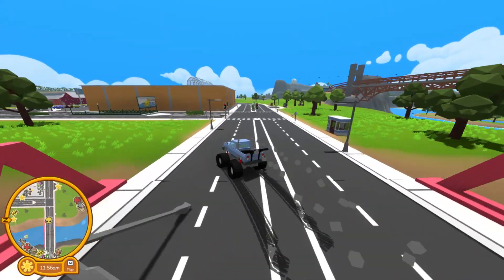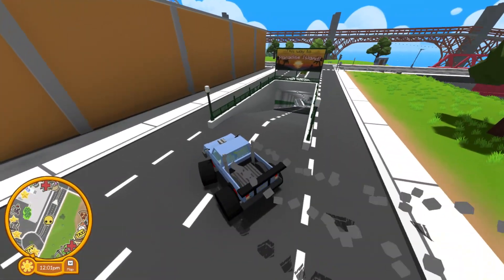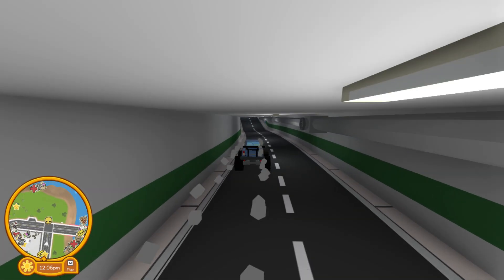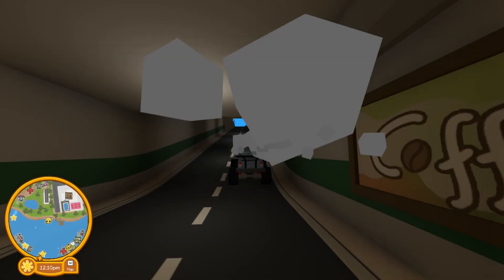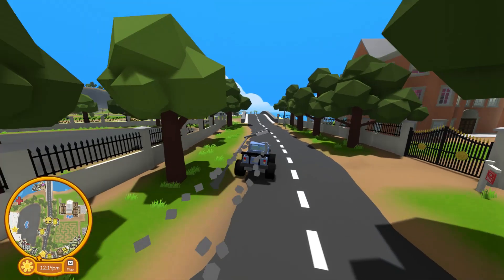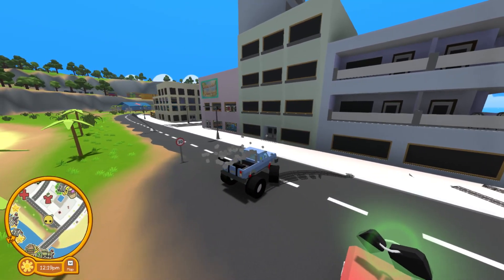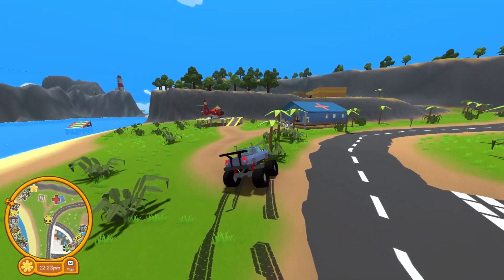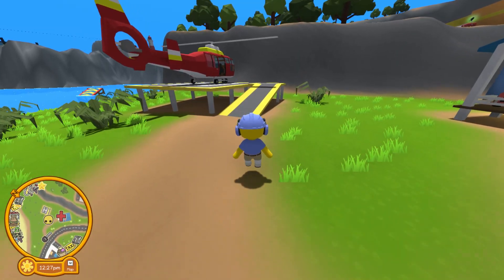Once you get over there, you want to go down the little thingy — the way to Paradise Island — then go down that hole all the way down. Then you're going to find a helicopter, or go to the hospital on Paradise Island, which is just over here with the little medical cross on it. Then get out your car and get into the helicopter.